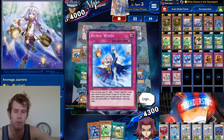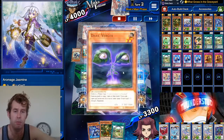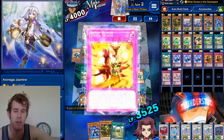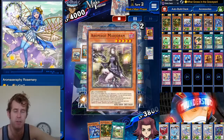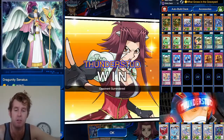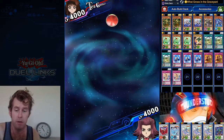We just need an OTK here — we get a Kanaga, bring out Rose Whip, synchro into Rosemary. Activate our heal — that's Dried Winds, which destroys a monster. Rosemary could have negated its effect, and Marjoram gets to banish a monster. So all of that from one heal — 3000 attack monsters, it was over. Great stuff.